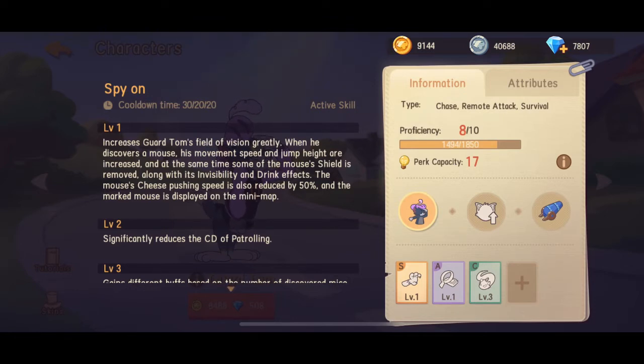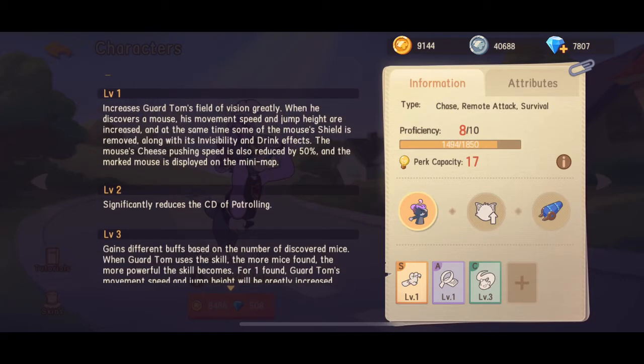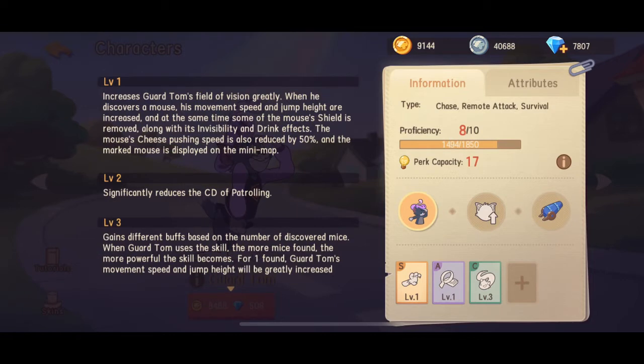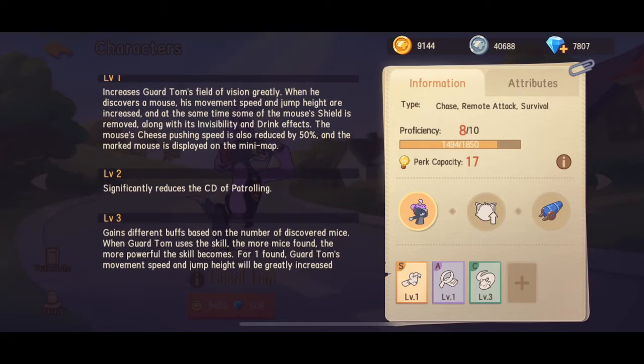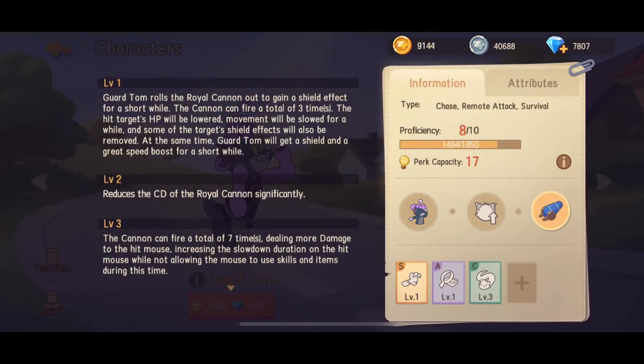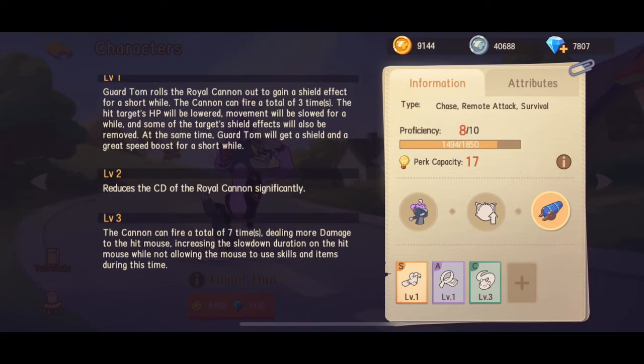Spion gives you a farsight buff and removes buffs such as invisible shield and King's Scepter, but it cannot affect Mosquito's or Taffy's helmet. This is the weapon Royal Cannon, and it can shoot up to seven times when you max it.